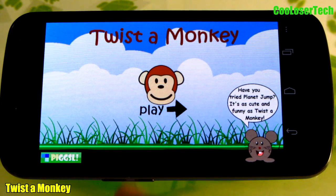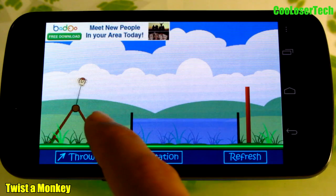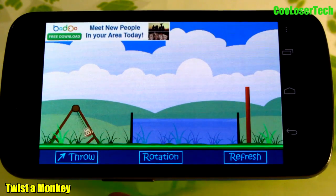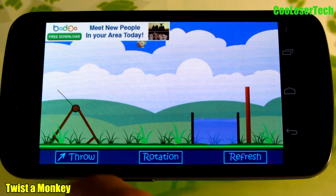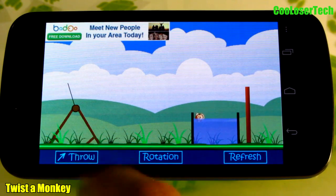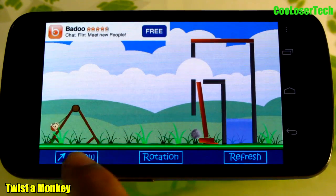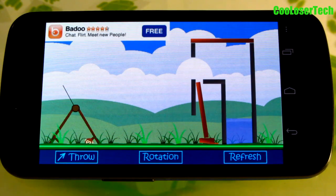Next up we have Twist Monkey — a simple game but I really enjoyed it. There are different worlds with good amounts of levels. You see a little monkey head you've got to cool off. There's a throw button, rotation, and refresh — throw is to toss the little guy in. You can rotate the direction if you don't like how it's going. The levels start getting really challenging; later levels have different structures inside that bounce your guy. It's a quiet game but works pretty cool.